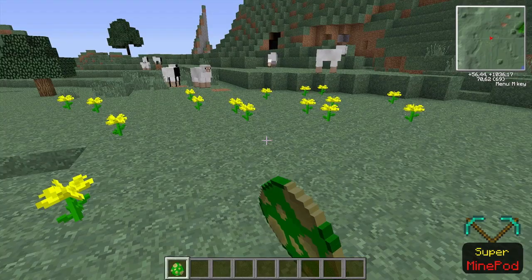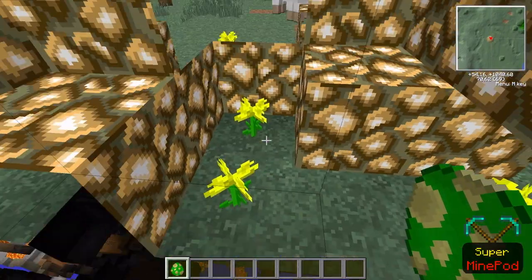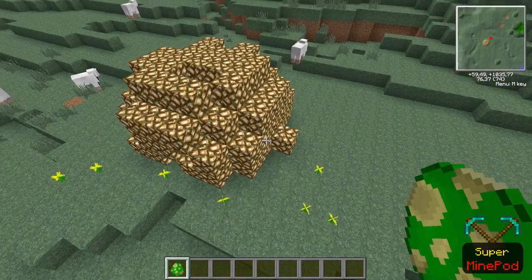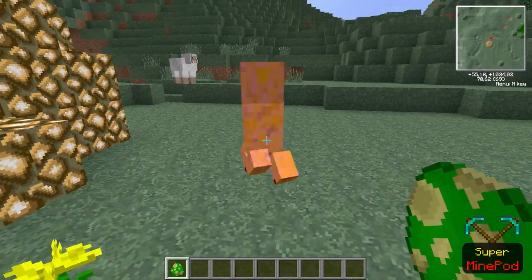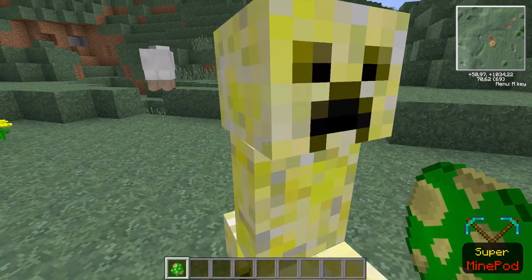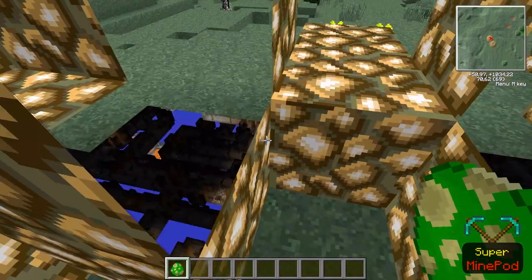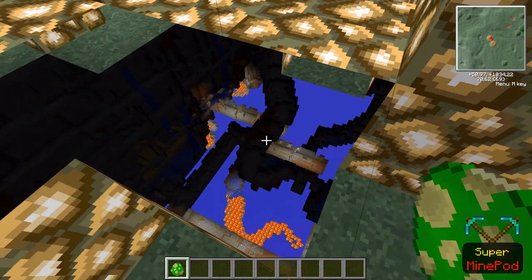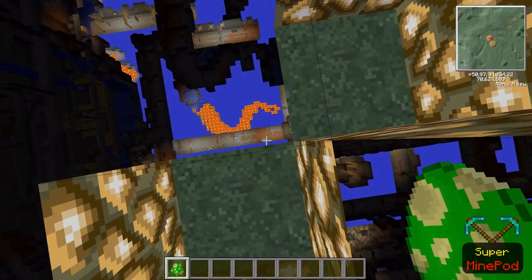Then we have the light creeper, which does the same as the earth creeper but with glowstone. It's a little glitchy, but it's nice because you get glowstone without going to the Nether with all those ghasts. When it blows up and you're stuck in a block you can see all caves, making it easy to find dungeons and mineshafts.